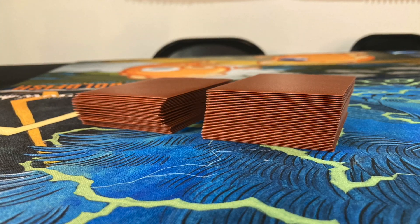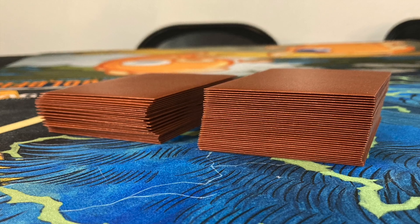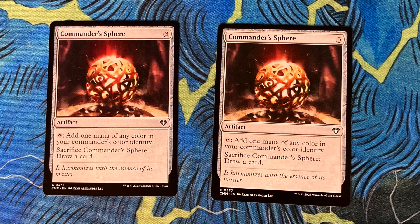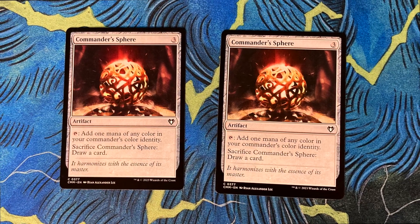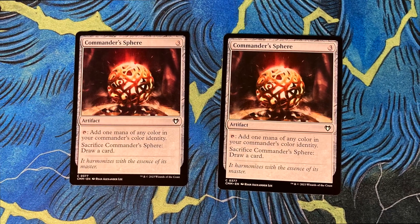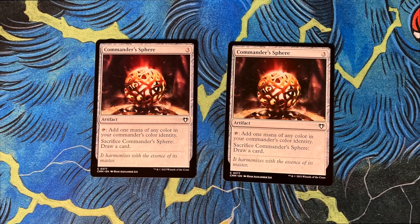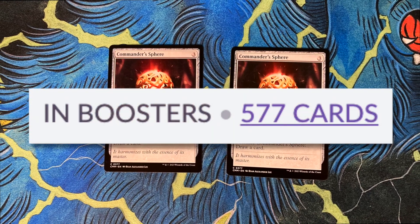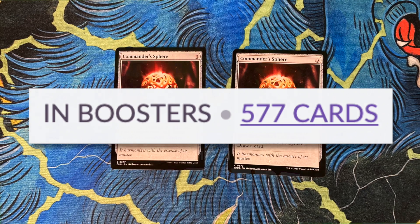Since mana bases and ramp tend to be less optimized than in normal Limited, it's recommended that you run 25 to 27 lands for that 60-card deck. We all know that Commander is a singleton format, meaning you can only have one copy of any card — beside basic lands, of course. In non-singleton formats you're limited to four copies of a card, but in Limited there is no limit to how many copies you can play. That said, since Commander Masters has so many different cards in it, you're unlikely to end up with many, if any, duplicates.